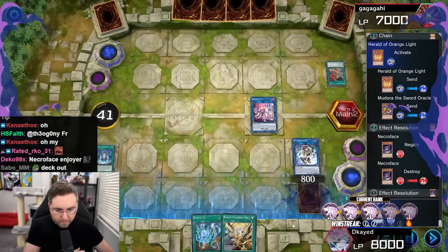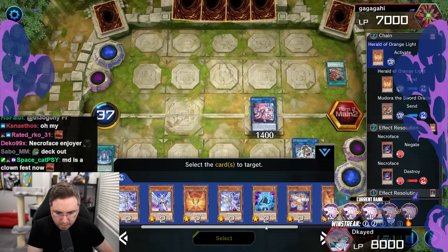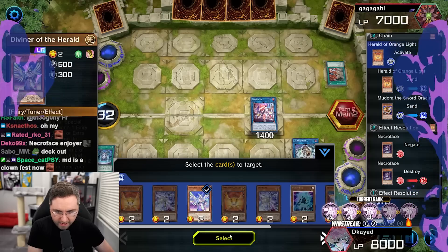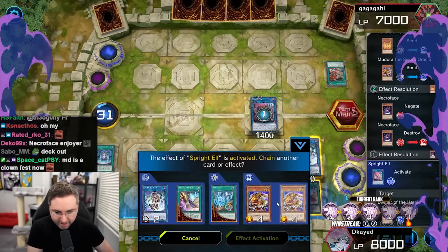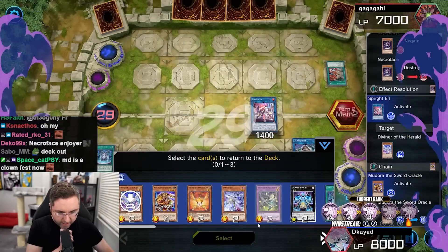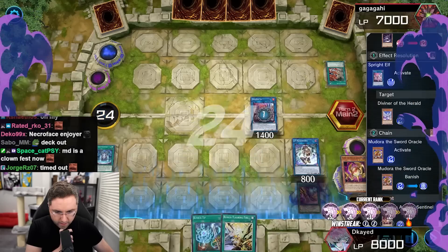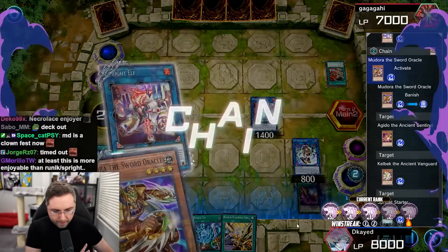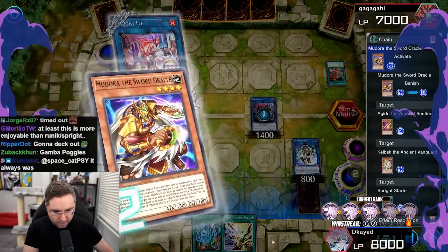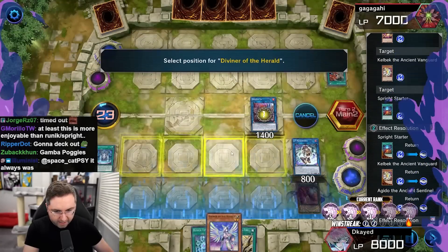Blue summons the Diviner. Should we get milling? Let's mill — let's get milling, let's get trolling. We're doing some trolling — we're going to return Kelbeck and Keldo back in the deck. You, you, and a starter. You know I play so many different decks, I never have time problems. This is something though — managing the graveyard, both graveyards, it's a bit disgusting.